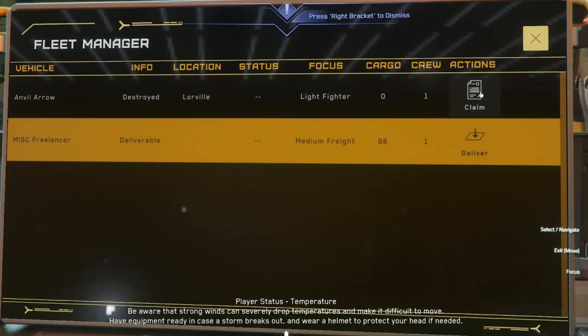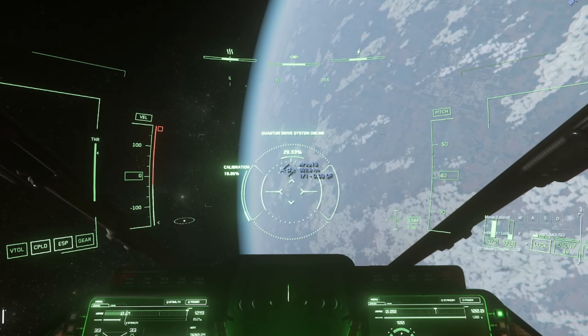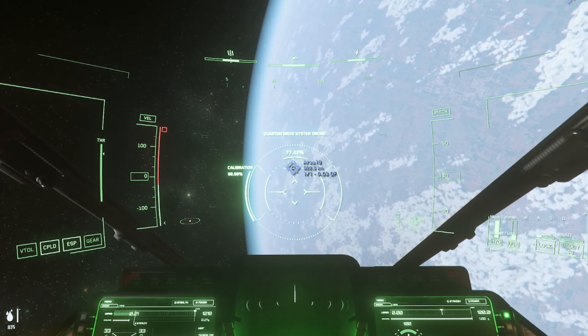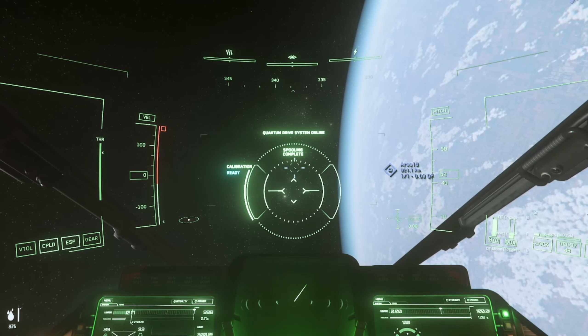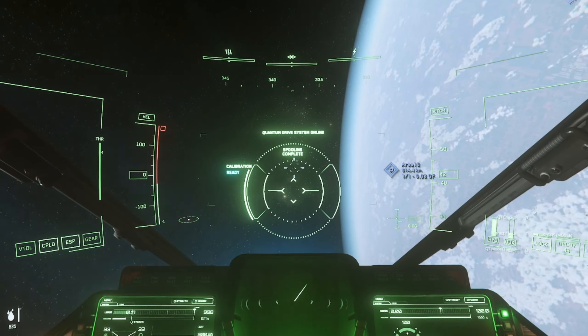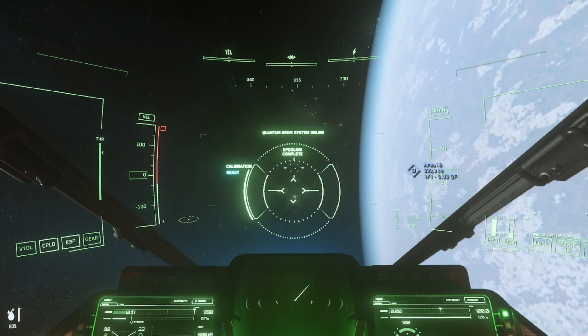Right around here I decided, rather than explore any more of Lorville, I'd head out. I'd heard rumours that you could actually hire a Vulture from Area 18, so here we are at Area 18, about to fly in and see if we can find it. Apparently you could hire it from the exhibition hall.